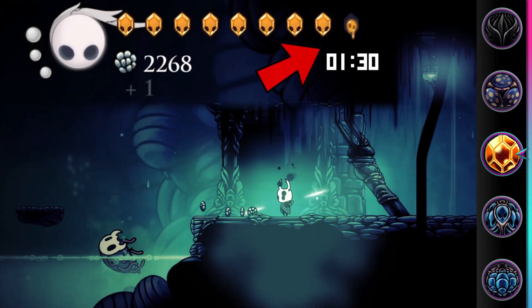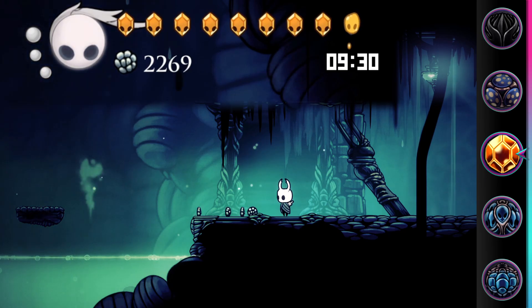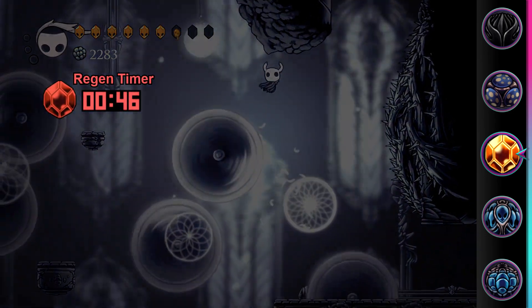Hive Blood lets you recover one mask of health after taking damage. It takes 10 seconds for the mask to recover, and can be interrupted if you take further damage, which will cause the process to start again.